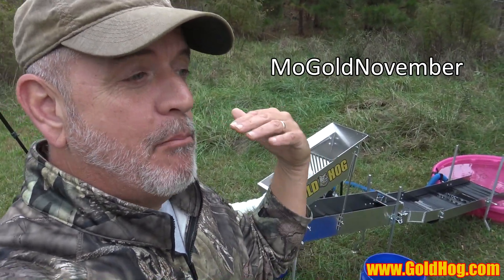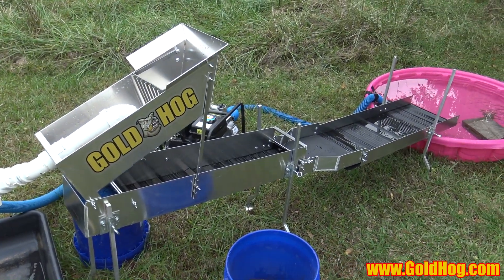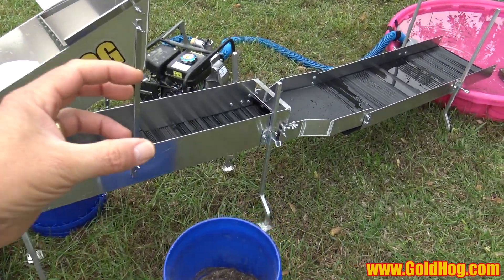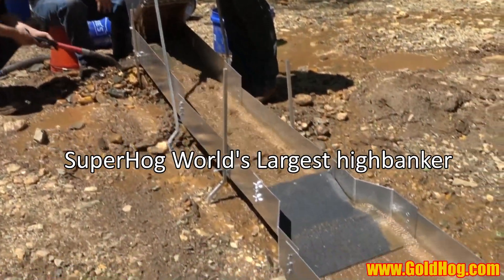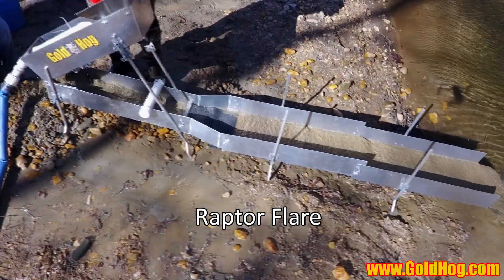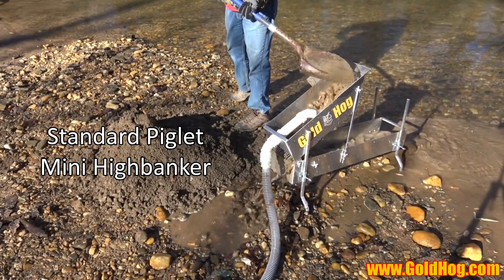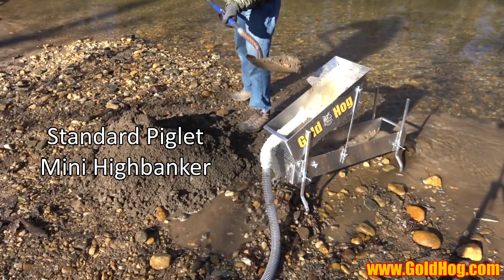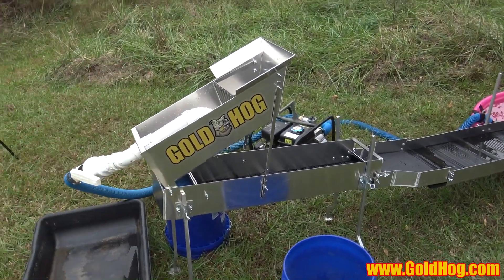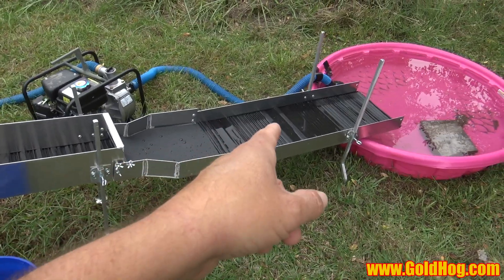It is Mo Gold November! This is the piglet flare — our brand new release for this past year. We basically took the piglet and put a flare on it, just like the Raptor high banker. We have the super hog, which is the world's largest high banker. We have the Raptor flare and the Raptor flare with extension — that's probably our most popular unit, the standard size. The super hog is more of a commercial grade unit, and then we have the piglet. A lot of people kept asking for the flare on the piglet, so we came out with the piglet flare. So we have three sizes of high bankers: the super hog at 13 feet long, the Raptor flare, and the piglet — and now the piglet flare.